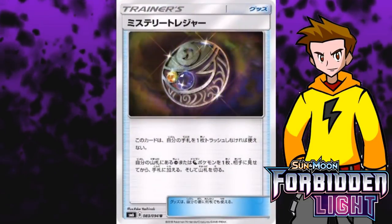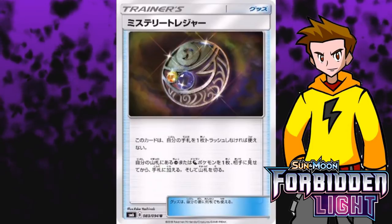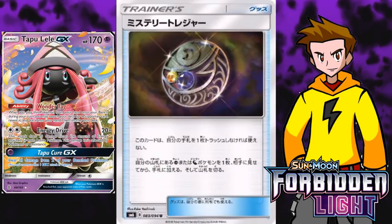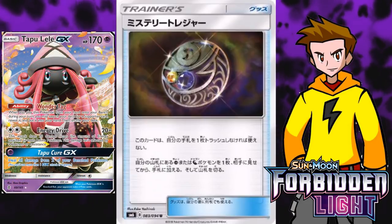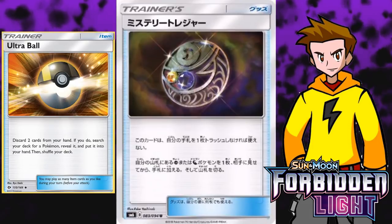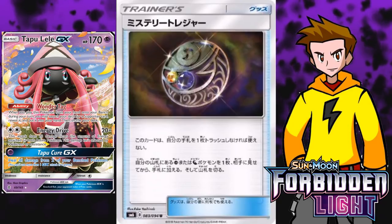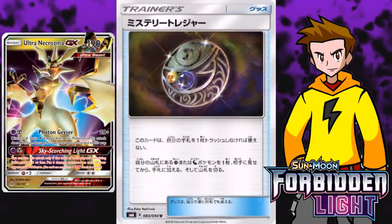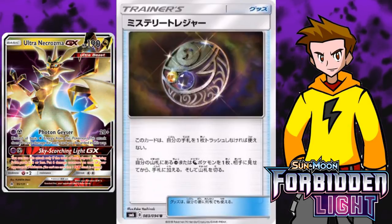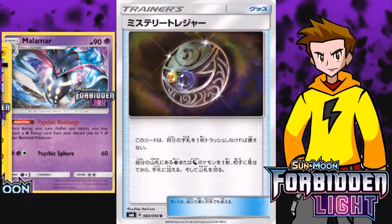Number 5 is Mysterious Treasure. You discard one card from your hand, then search your deck for a Psychic or Dragon type Pokemon — think of it as another Tapu Lele search card. First turn Brigette? No sweat, you have Mysterious Treasure. Running 4 Ultra Balls and maybe 2 of these means you always have your Tapu Lele Surge. It also works in Dragon type decks like Ultra Necrozma GX, and in Psychic decks like Garbodor. Definitely deserves its spot at number 5.